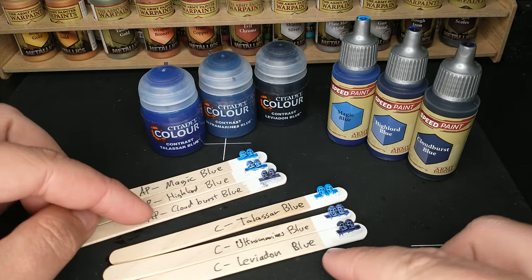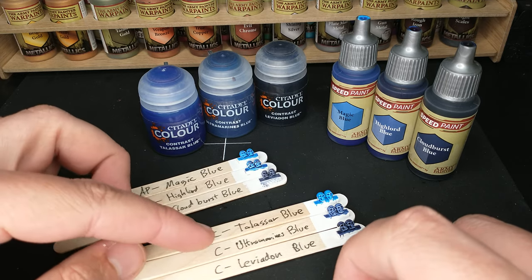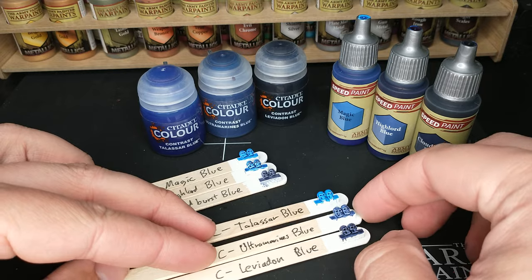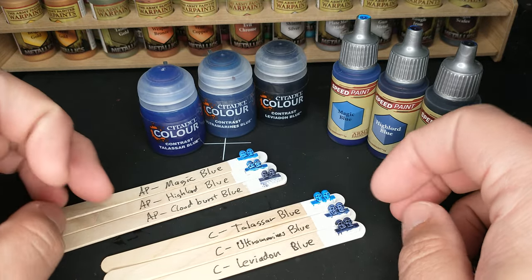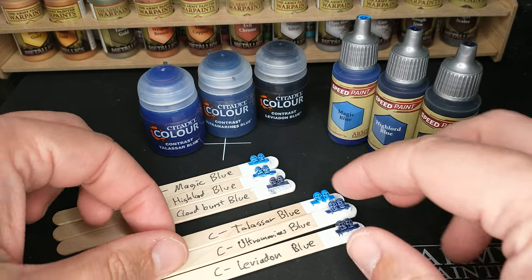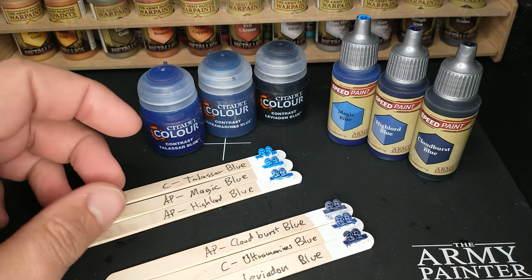As for the other colors — Leviadon and Cloudburst — pick the line that works better for you. If you're going all in on Army Painter, I doubt you'd also buy Leviadon Blue. If you have both Magic and Highlord Blue, I wouldn't be buying Talisar Blue either. If I already owned all the Army Painter, there could be a reason to buy Ultramarine's Blue; otherwise I'm sticking with those Army Painter blues. Is there just one paint here that fits all the needs? No — you're going to have to buy at least two, one for the lighter shinier blue and one for the darker cloudier blue.